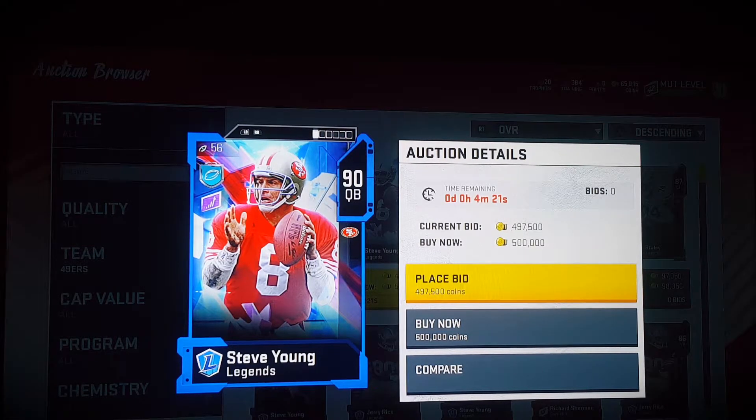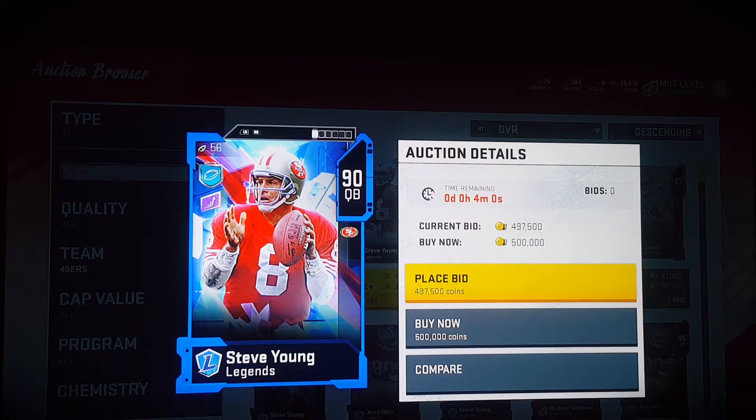Today we have the best — well, I say the second best quarterback in the game right now until you get another power up. Because it's currently Kurt Warner, depending on what you have on your San Francisco 49er team. As far as the abilities and how many players you have and what cams you're using to boost up your player. But I still think this is the second best quarterback because Kurt Warner's star card has better passing traces than this card.